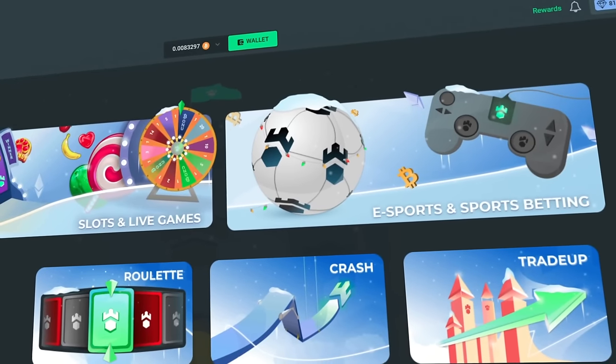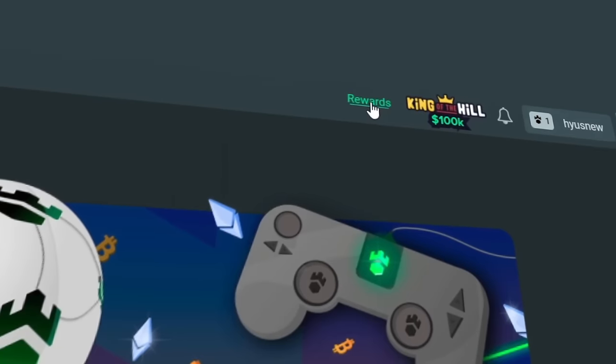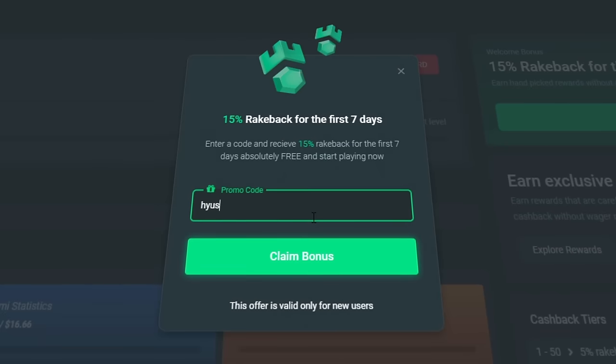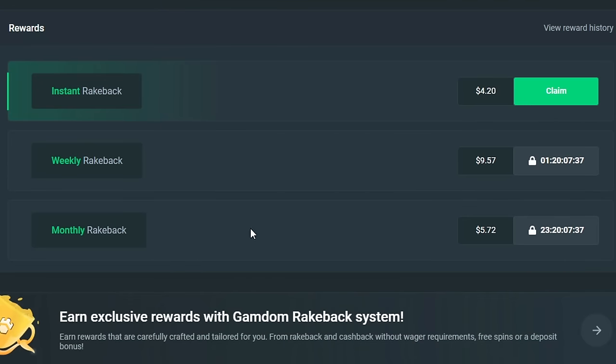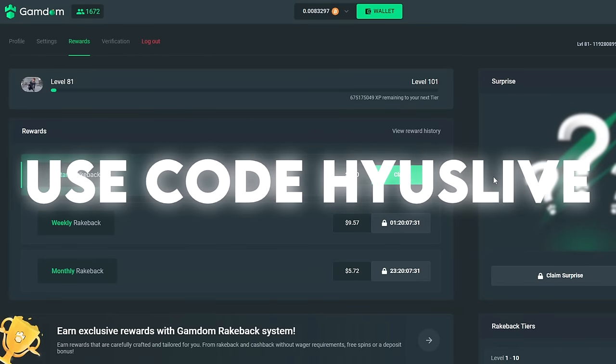Before we get into the video, guys — remember, if you ever want to earn instant rewards, use the code WHOSLIVE when you first sign up. That gives you guys an instant weekly and monthly rake back, as well as a daily surprise. Make sure you guys check that out and let's get right into this video.